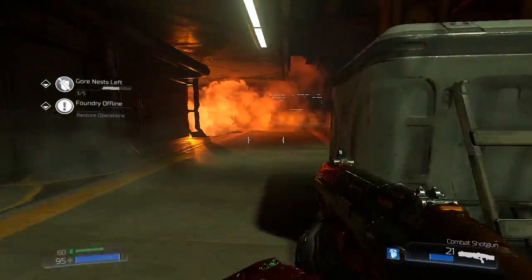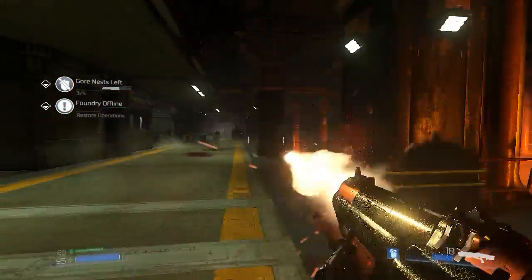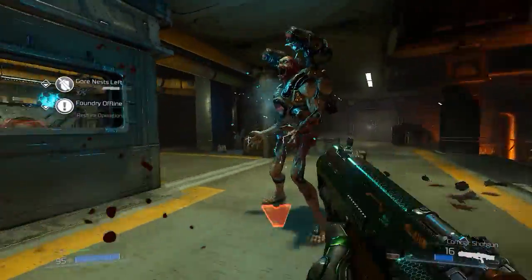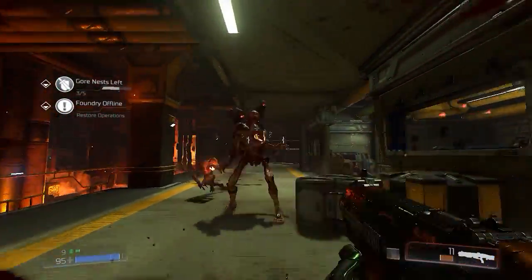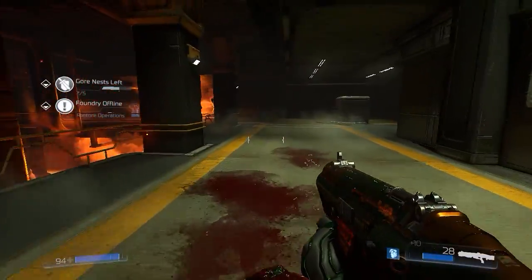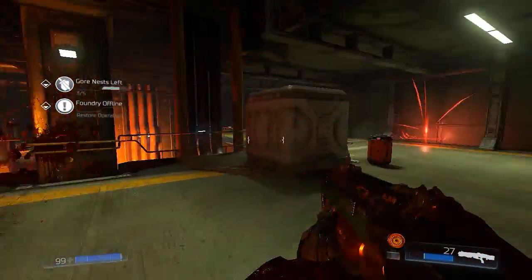Revenants used to be a really menacing enemy, especially in Doom 2. If you see a revenant and you only have a regular shotgun — not a super shotgun — you're definitely screwed, because those rockets can actually home in on you. Not like the rockets here, which are like micro missiles. In Doom 2 they're rockets that deal huge damage and are pretty fast too, so you gotta be constantly moving.